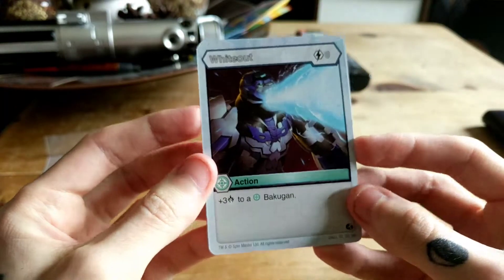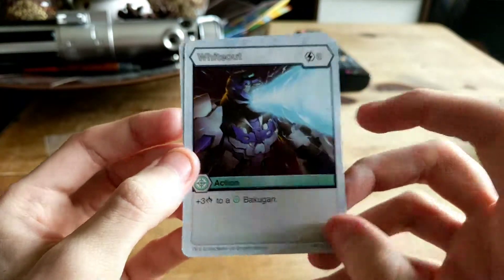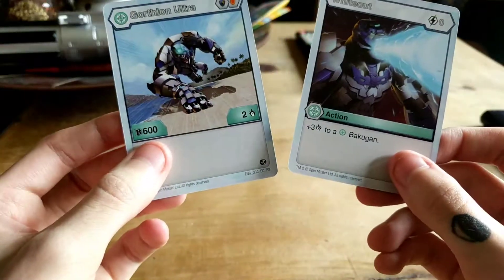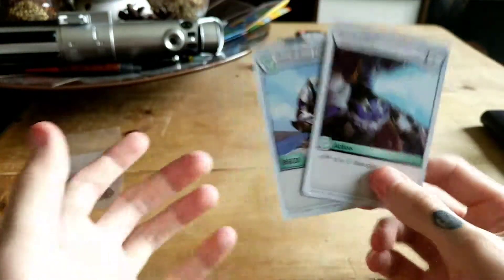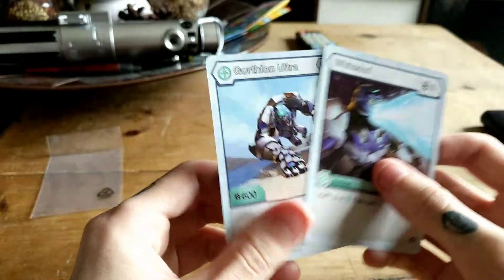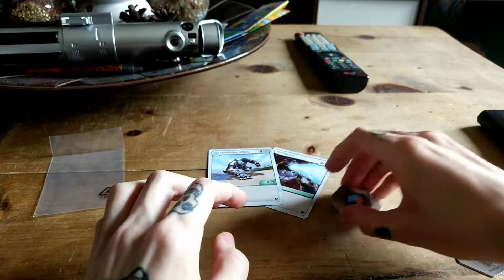Then he comes with Whiteout — zero energy, so it's a free card — plus 3 damage to a chaos Bakugan. So this will pair well; that'll make him 6 for 5. Very good cards. I definitely will include this in a chaos deck. We'll set those right there along with his cores.